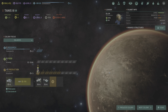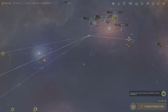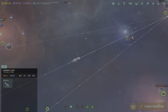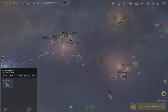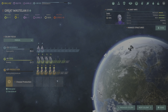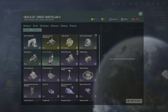Once the spaceport is completed, build your starbase and then start terraforming to the next planet level since you only have one more population room. Automated factory completed at Tanis 3, which is now building the biosphere.